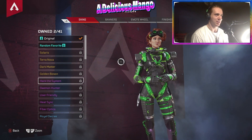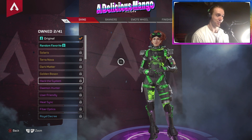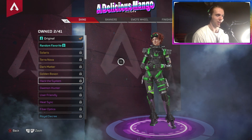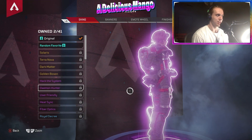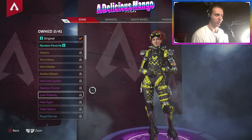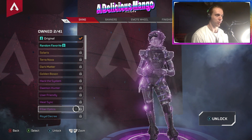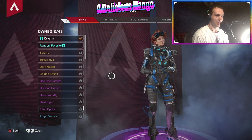Next are the epic skins — Hack the System. Horizon is blessed to have some really good epic skins. Some legends don't look that good with epic skins, but all of them on her look really cool. She has the Daemon Hunter one in red, User Friendly in yellow, Heat Sink in orange, and Fiber Optics in blue. I really like all of these — I think they look really good.